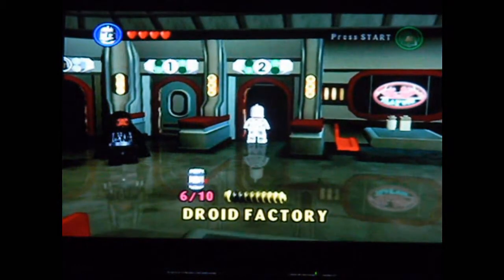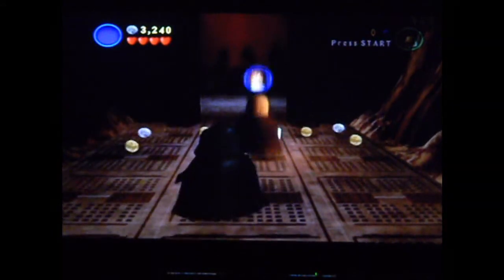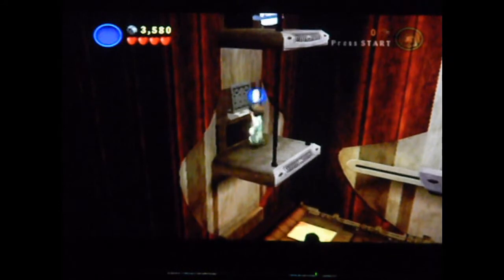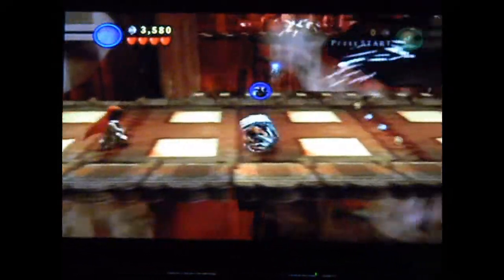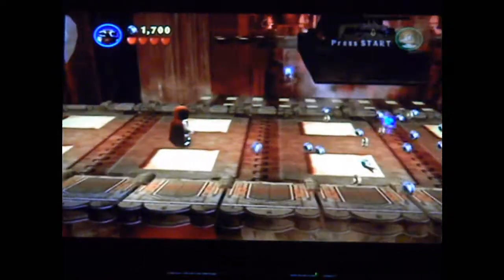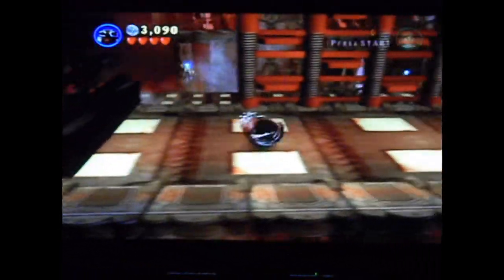The next thing we're going to do is head into Chapter 2 of Episode 2. For our first free-play canister of Chapter 2, Obi-Wan will work just fine. Go out here — this platform is going to collapse on you. I think you can still get up here with a super jump character if you miss. But then go into this chute as a small character and you can get your canister. Oh, that hurt — okay, that wasn't supposed to happen. That hurt even more. Okay, that's not my best idea ever.